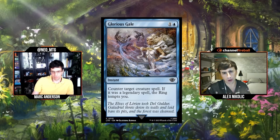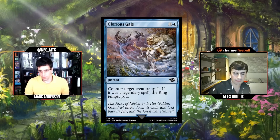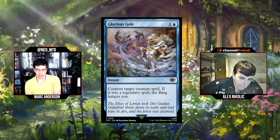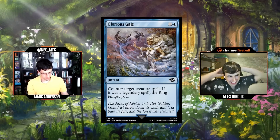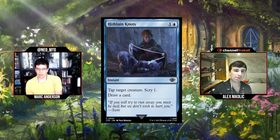Two mana is just not that hard to keep up for the tempo this gives you. I'll go B honestly on Glorious Gale — though maybe a little lower as the format develops. The other concern is there are spells that make amass tokens that this won't hit. Yeah, that's true. I'll go B minus then. B minus for Glorious Gale.